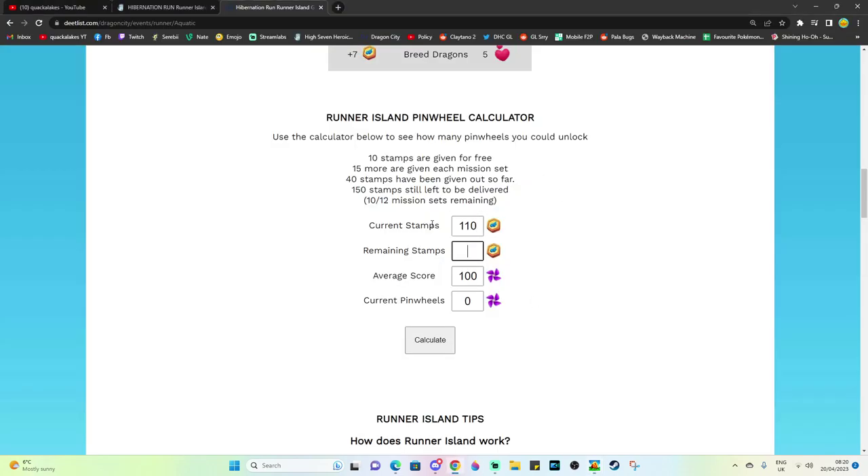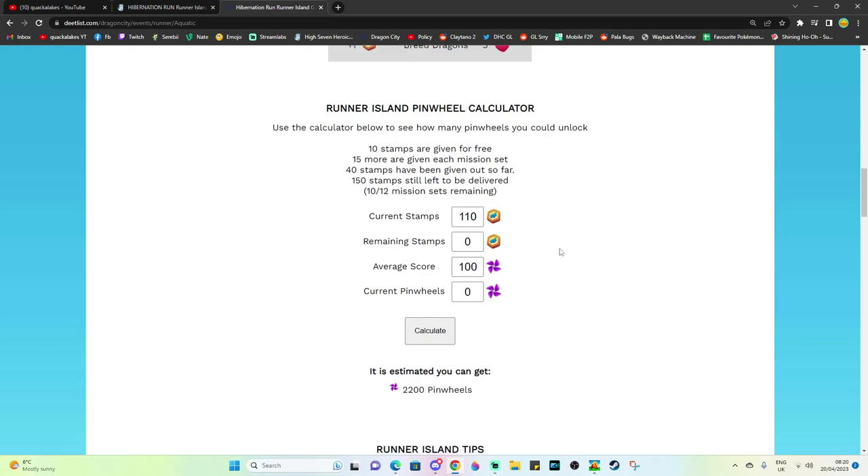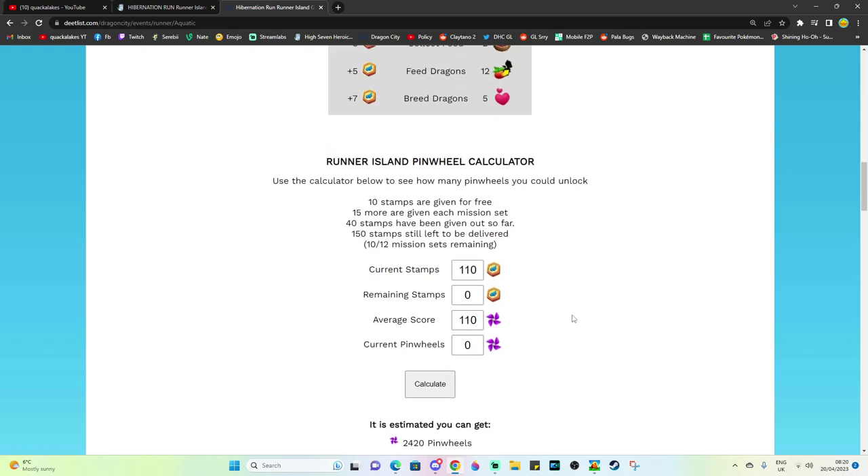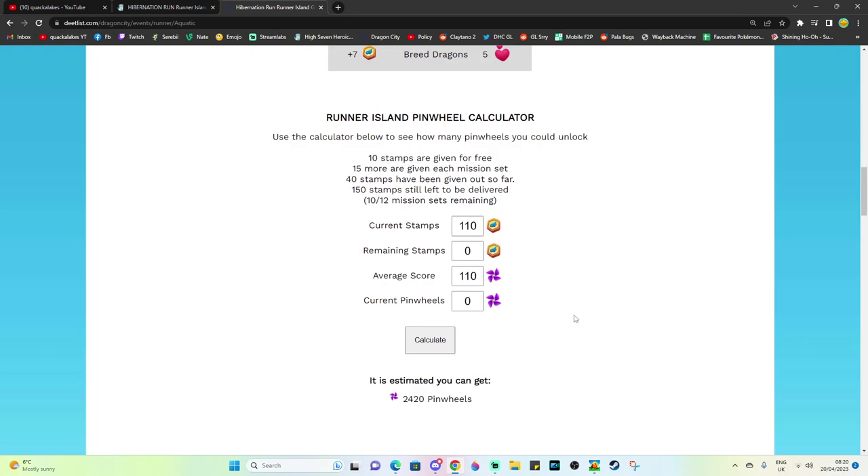So let's say we've got 110 stamps and zero pinwheels — that will calculate, let's say zero actually, I think it breaks otherwise. So with the amount of stamps that we've got right now, we will be estimated to get 2,200 pinwheels if we get an average score of 100 per run. And then if we get 110 average per run, that's going to up those pinwheels to 2,420. This is a really good way for you to work out how many stamps you can use to get a certain amount of points.